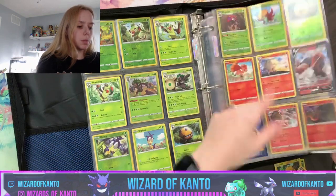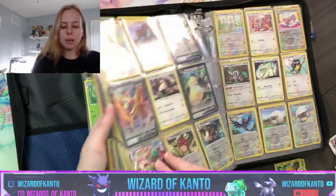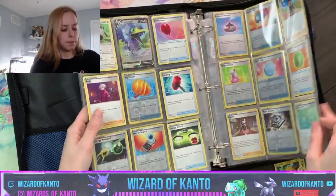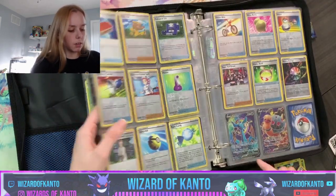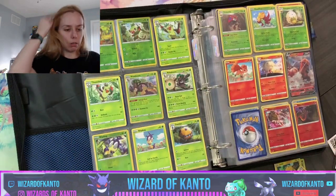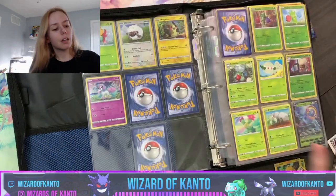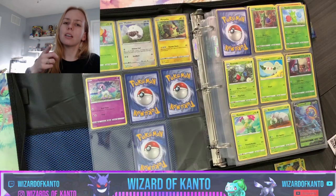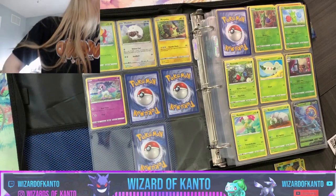Wait a minute — we do have a Torkoal full art. Actually, I'm second-guessing myself — Torkoal 108 or 188? Yes, okay, so we're missing the V-MAX, which will not be a full art. And then the first card of the set, which I would assume is Celebi V — yes, because we don't have Celebi yet. I don't think I have it in the online game either, but I absolutely love it — it's got a fantastic move set.